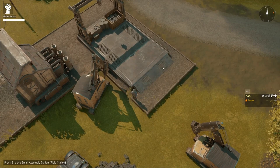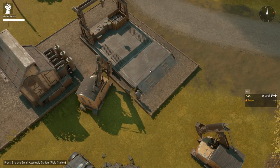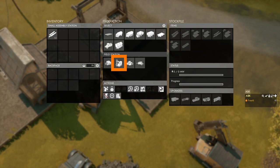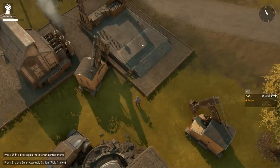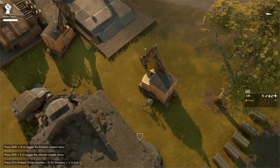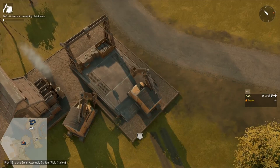We can upgrade a normal CV at a small assembly station that has the field station upgrade. Press E to open its menu and in the field station upgrade there is the option to upgrade a construction vehicle to an advanced construction vehicle. It requires the base vehicle (a normal CV) and 10 processed construction materials. To begin, take a normal construction vehicle and drive it onto the assembly pad of the small assembly station.